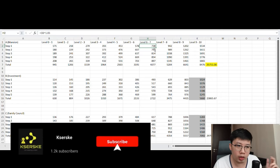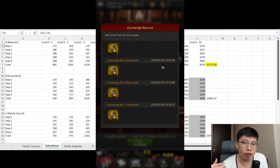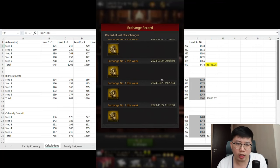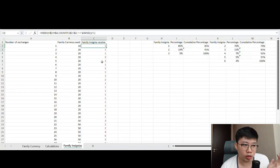This brings me to my last table on family insignias, which involves a lot of probability and estimation. Based on countless family insignia exchanges, I think the probability is fairly well established. On the right side of the table is my probability model applied to the amount of family insignias received. There are some basic things you need to know about family insignias — there are three different levels, though I haven't explored the last level.